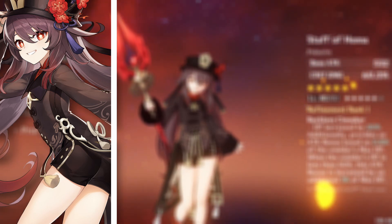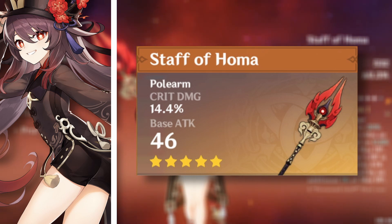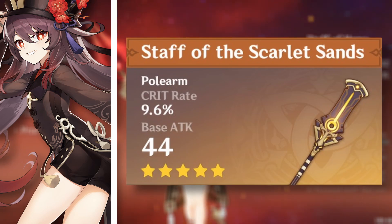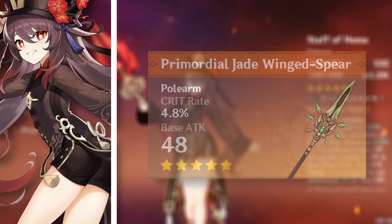For five-star choices, her best-in-slot is the Staff of Homa — it is tailor-made for her. Staff of Scarlet Sands is also an option, giving high crit rate and bonus attack scaling from elemental mastery. The Primordial Jade Winged-Spear is also usable, providing crit rate and a good passive.